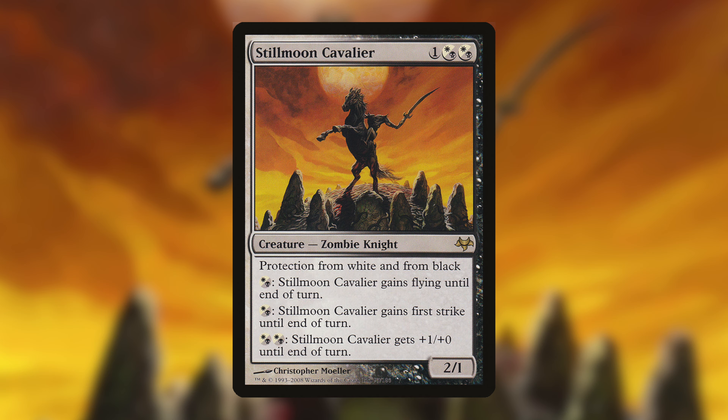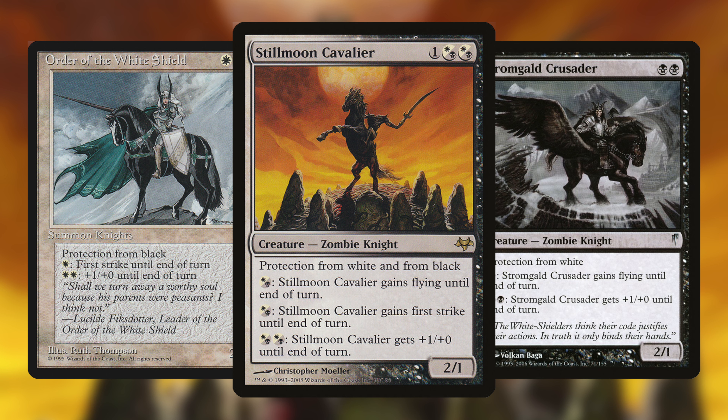Now I'll show you something special — a card from Morningtide. In my opinion, it's the last true knight, because others in the future will be too different, too modern. This one is not a pair because he is one. He has a hybrid mana cost, black and white. For one colorless, black and white, black and white, you can play Moonlight Cavalier. He's like the combination of the crusaders and old knights, old orders — 2/1, can be pumped, can get First Strike, and can get Flying. It's a nice legacy of classic magic sets. I liked that card when I first played standard when Morningtide was legal, and I used it in the sideboard against black and white tokens and maybe mono-white decks.